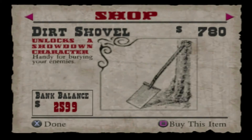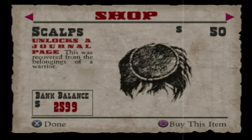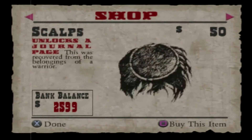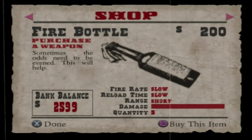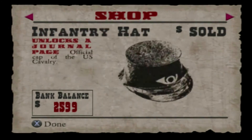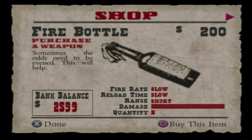Interesting. Okay — potbelly stove, dirt shovel, mask, scalps. A lot of these unlock showdown characters. Let's see the embalming tools, just because I want to see what they look like. 'Preparing those who pay the ultimate price — these tools are essential.' Do you see the one, twelve hundred dollars? Do you see the one in the forefront? That was a bone saw — a bone saw. Interesting.